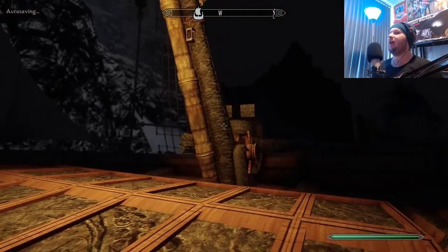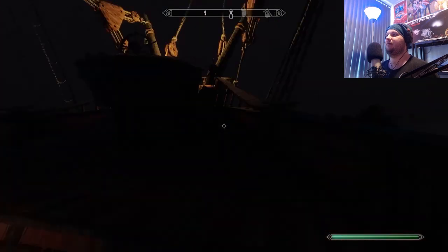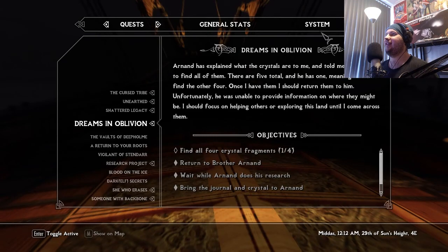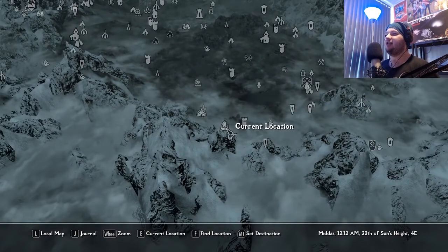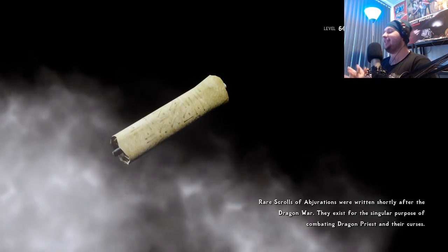I wanted to do the entire questline for Serana as such and get that out of the way, but I decided to do it a little differently. You know why I do things differently - I want this item for the museum too. It's another Daedric artifact, and otherwise I forget I still have to do this. Daedric effects are a little bit easier to forget than an entire DLC questline.